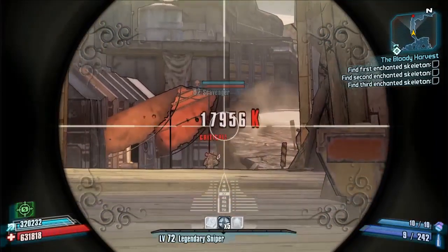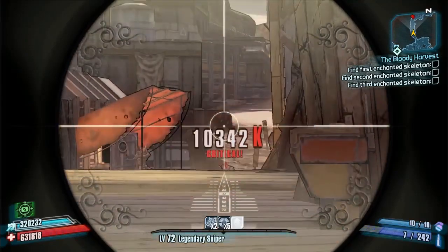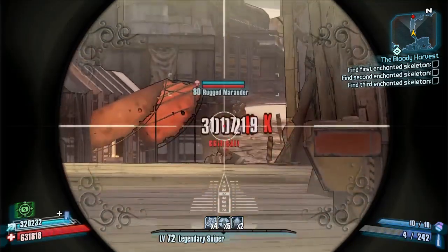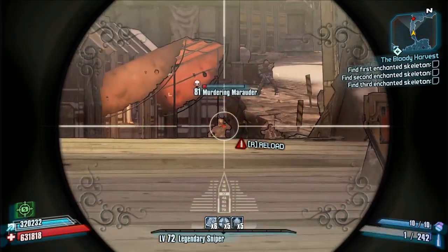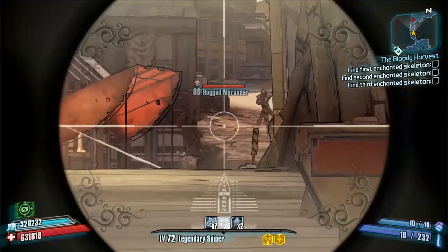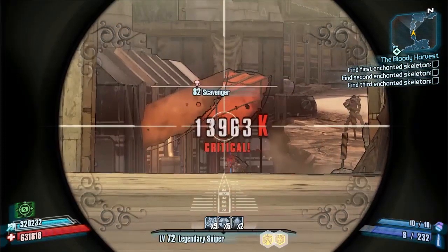Time to switch to a new map — we are going into Lynchwood and we're going to be running the gauntlet to the Sheriff of Lynchwood and past her as well. The reason I chose this is the nice long hallway of enemies in a narrow area, so we can really show off the distance side of things.